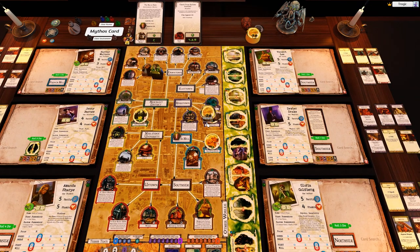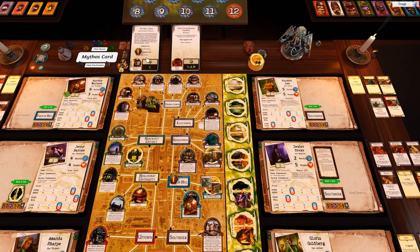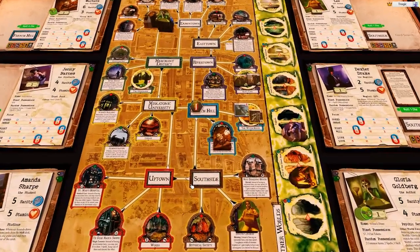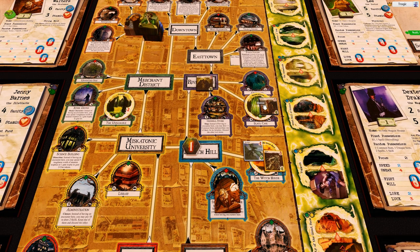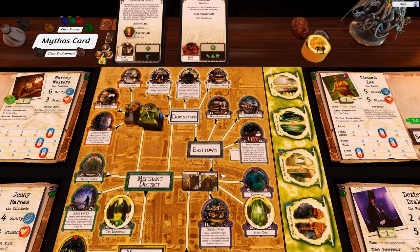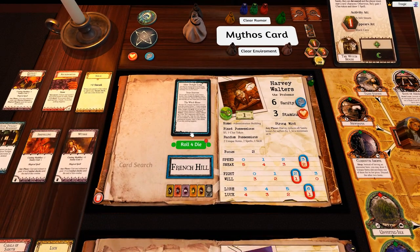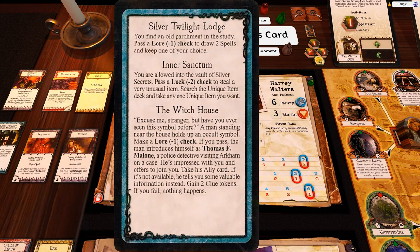City of the Great Race — she's already delayed. Two monsters spawn. Oh, that's a gate. Two monsters spawn and moons move. Let's actually continue with our phase that we completely forgot about. Silver Twilight Lodge — 'Find an old parchment in the study, plus a law minus one check to draw two spells, keep one of your choice.'